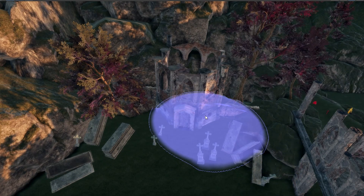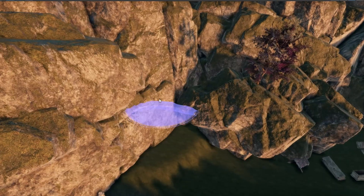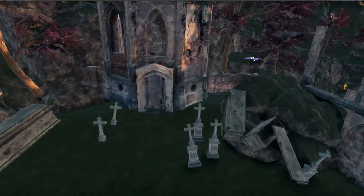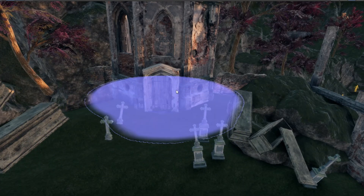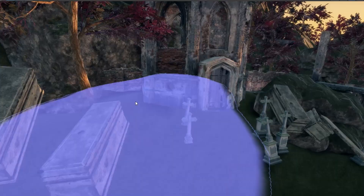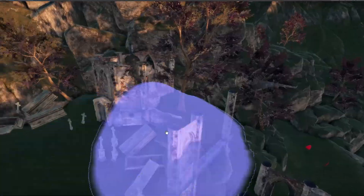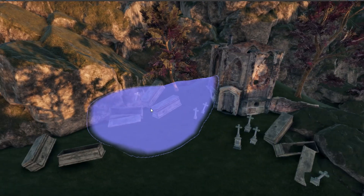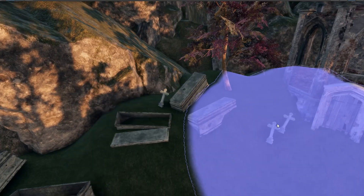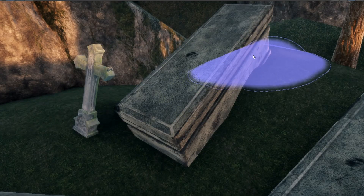Next, I started making the graveyard. First, I terraformed the land to make some elevations on the corners of the grave. I want it higher than the level of the church so that I can emphasize a point of interest that I will be placing in the area, which is a mausoleum. Then I added some props like this stone coffin and some gravestones, and buried them by terraforming the land.